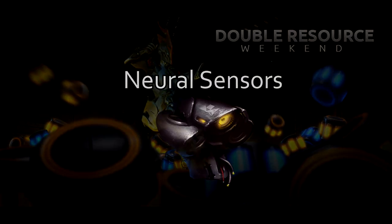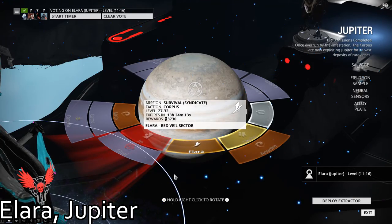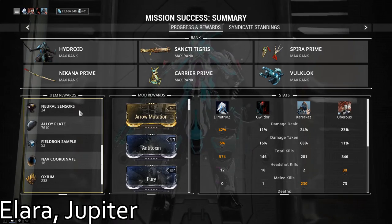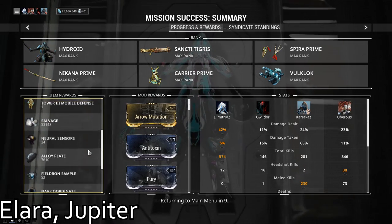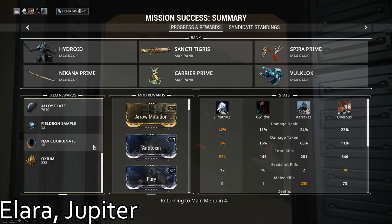Neural Sensors. The best place to farm neural sensors in my opinion is Ilara on Jupiter. I've tried most of the missions on Jupiter and found that this one seems to give me the best results. While I personally slightly prefer defense over survival missions for farming resources, Ilara was just giving me a lot more neural sensors than, for example, Io did.